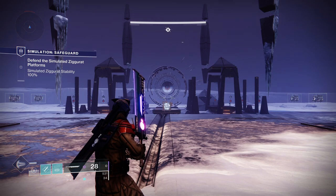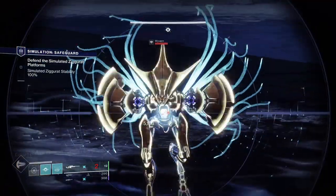This one is called Safeguard and it's kind of like protecting territory. You've got three stations: one in the middle, one on the left, and one on the right, and what happens is you get waves of vex.